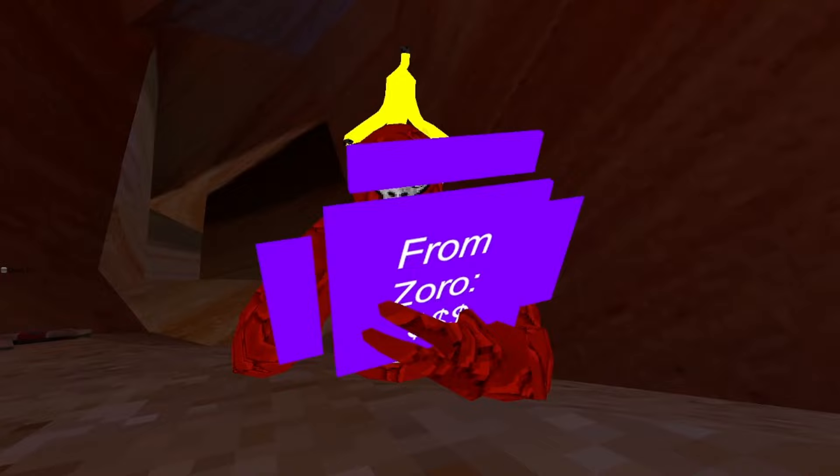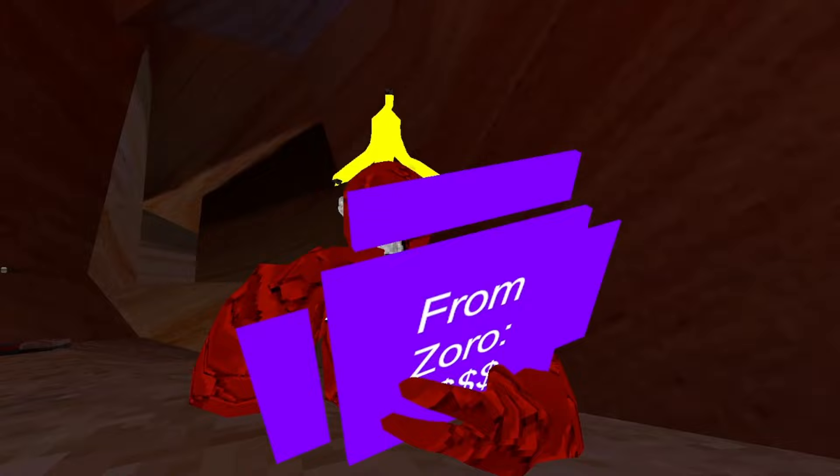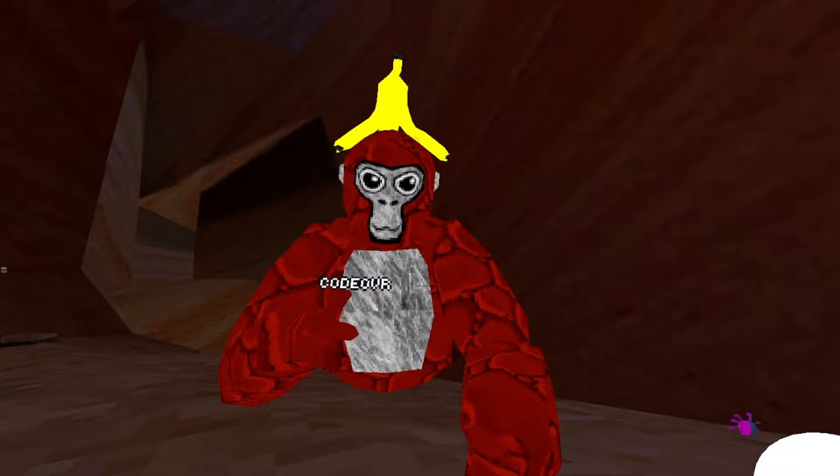Bug gun. Spaz bug. Load of bug mats. TP to battle — it'll make you go off the map. Grab monsters, monster gun. Tar monkey — your right trigger.